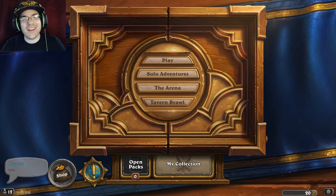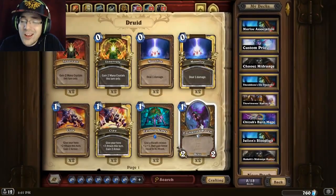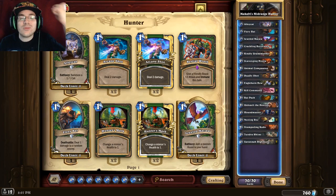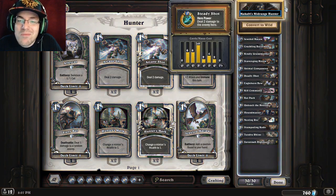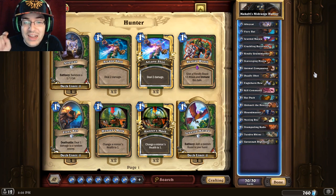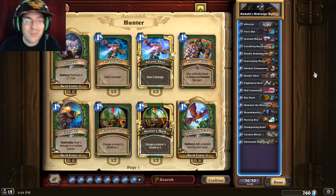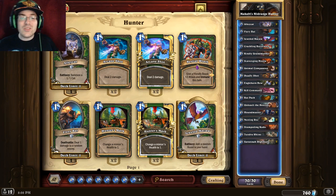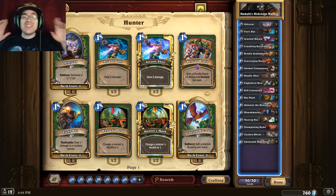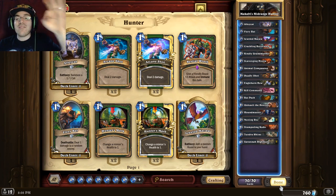Hey, what's up legends, how's it going? Kiwi Bacon here, today for the deck showcase I've got for you guys something pretty cool. It's a good old hunter deck - Maccabees' mid-range hunter to showcase the strength of the hunter. This deck is a multiple legend deck, meaning not only did Maccabees manage to get legend with this very deck, but a few people who made the deck also posted proof of getting to legend with it. I'll put a link to it in the description.